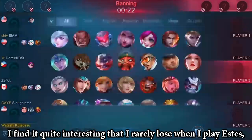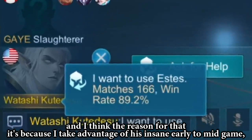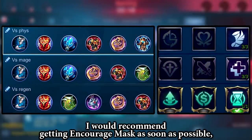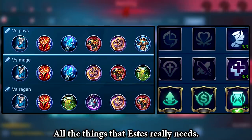I find it quite interesting that I rarely lose when I play Estes, and I think the reason for that is because I take advantage of his insane early to mid game and just snowball the enemies. I would recommend getting Encourage Mask as soon as possible because it provides cooldown reduction, more healing, and mana regeneration — all the things that Estes really needs.